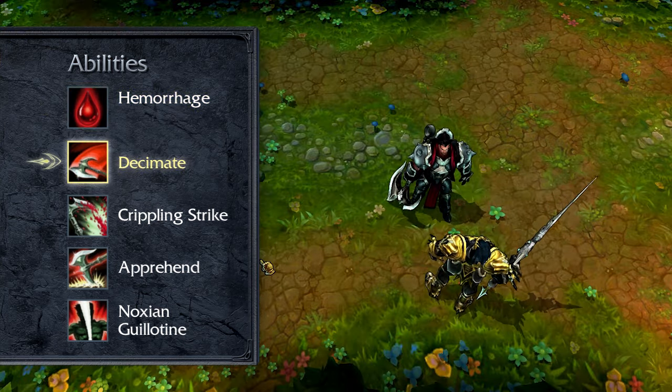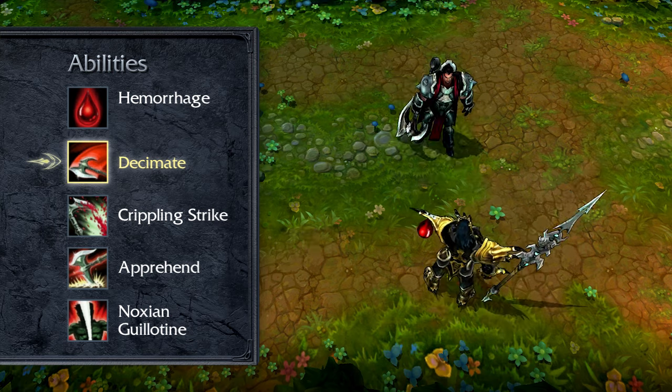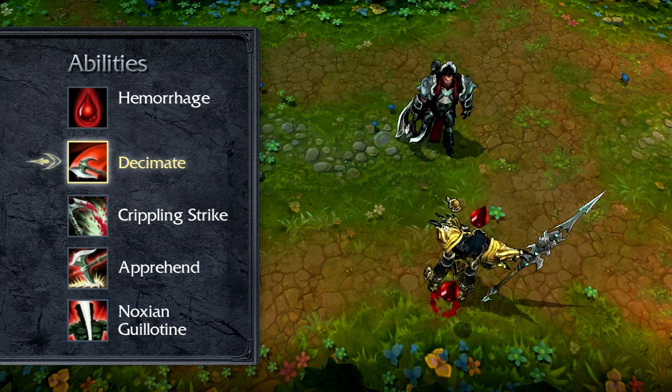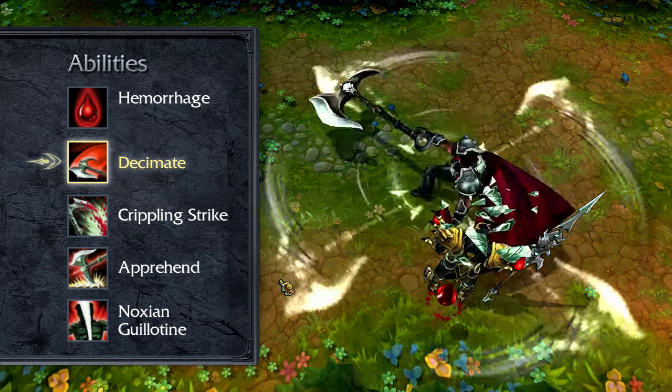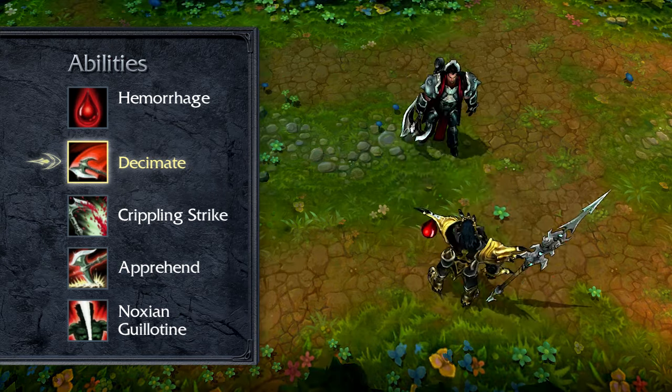Decimate swings Darius's axe around in a circle, damaging all nearby enemies. Enemy champions on the outside ring of the ability are struck by the blade of the axe and take additional damage. As his primary damage tool, I take Decimate at level 1 and max it right away.